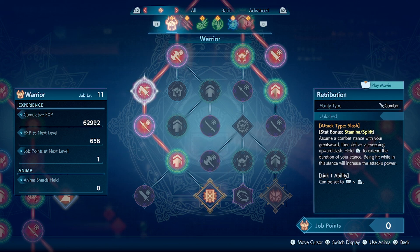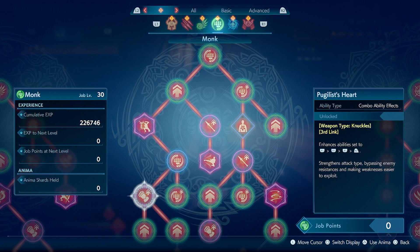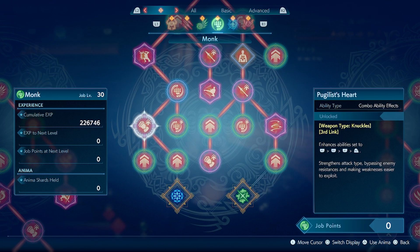These combo ability effects are only available on that job. So for whatever reason I wanted to be able to have the combo ability effect of deflecting spear on my R1, R1, R2 on let's say dragoon, I wouldn't be able to have that — I would only be able to have that on warrior. But going back to knuckles, we can see that even monk has a ton of synergy with lances, as well as fist weapons in their skill tree.